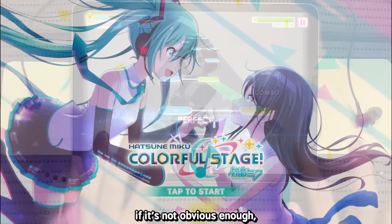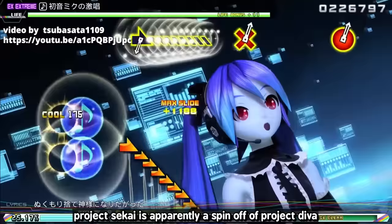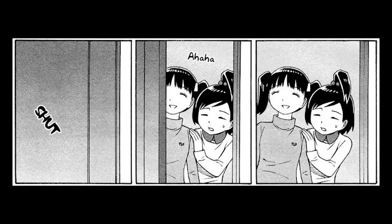The main selling point of Project Sekai is Vocaloid — Hatsune Miku. Nobody else matters enough except for Miku, apparently, according to the English localization team. Project Sekai is a spin-off of Project Diva but has a cast of 20 new original characters split into 5 idol band units. If 20 characters and 5 idol groups sound like a lot to you — yeah, they are.